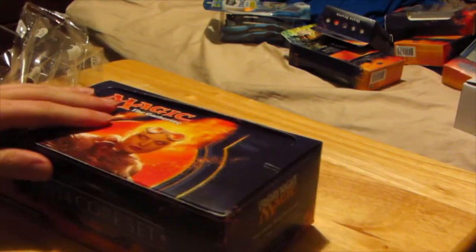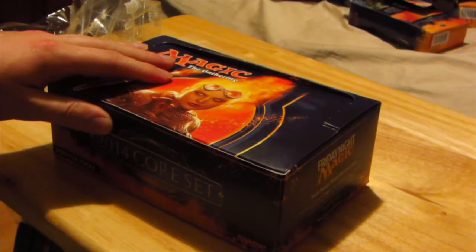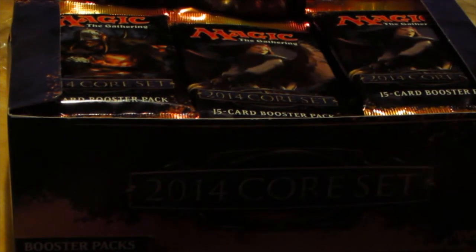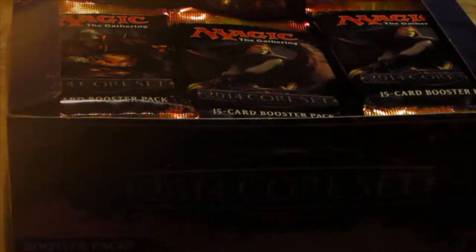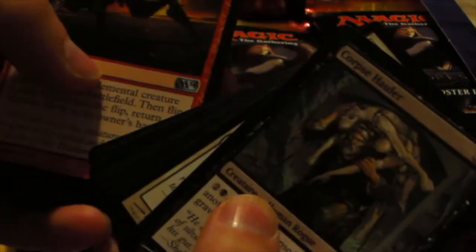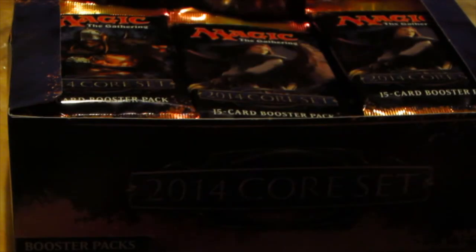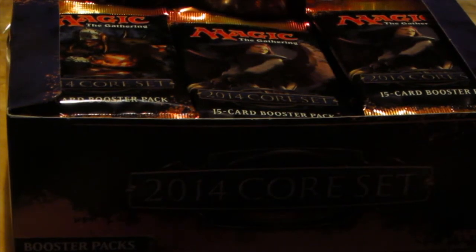I'm going to have to try and zoom in. You can definitely see the mess of my room in this framing. Just getting into it. I hear a lot of people are getting some pretty crazy pulls from M14 so far. Let's open up the first pack and see what I get. We have Sanguine Bond, Enlarge, Molten Birth, Brary Pack Alpha — and that's the first ones. I'll actually put the rares to the side.